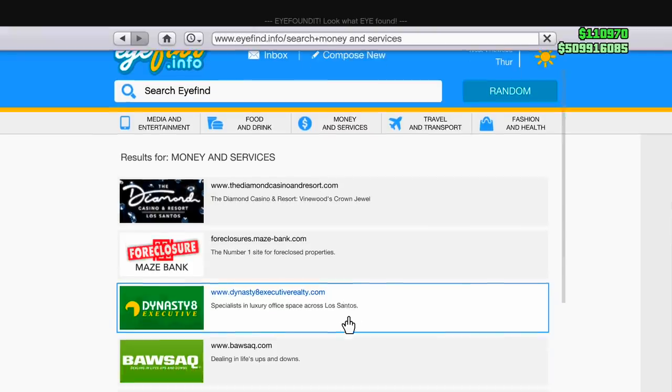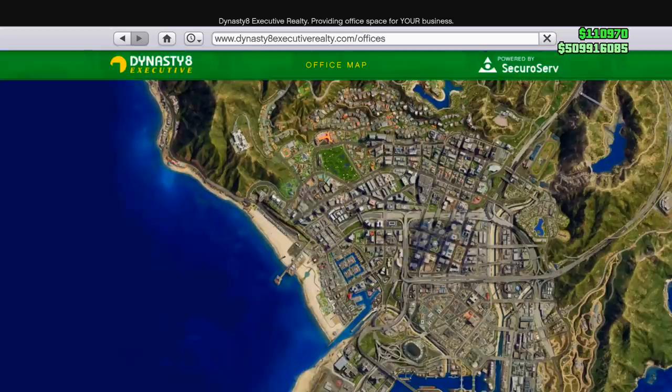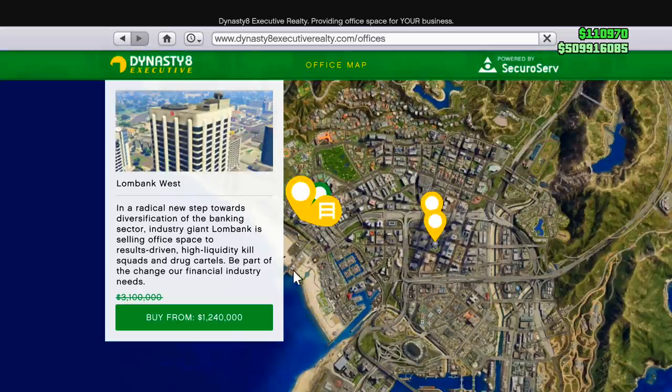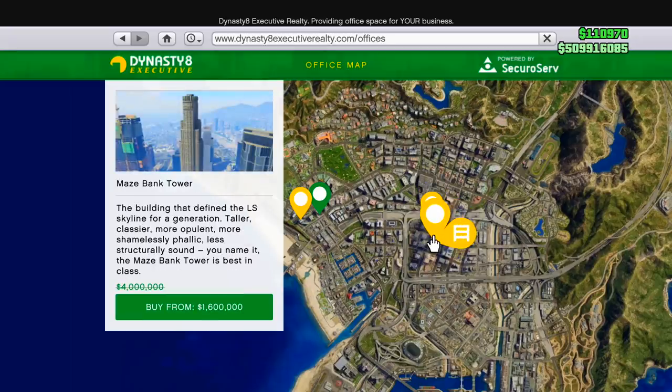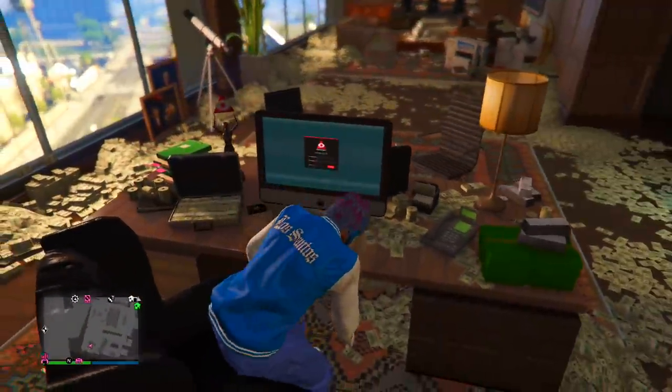Make sure you guys go buy a CEO office on Dynasty 8 Executive. Every single CEO office is on sale right now — you can see it used to be 3.1 million, now it's only 1.2 million, and you can even get one for 900,000. The one that used to be 4 million dollars is only 1.6 million. So if you guys don't have a CEO office you will obviously need one for today's video.